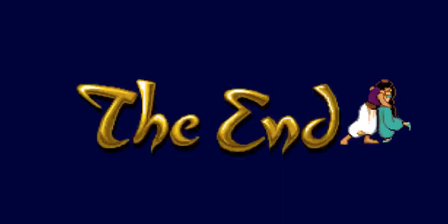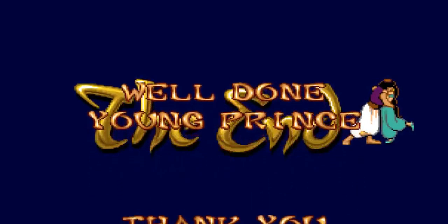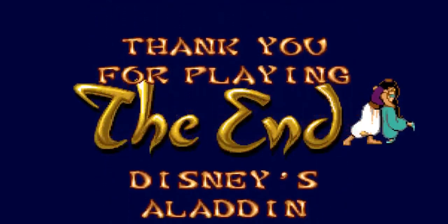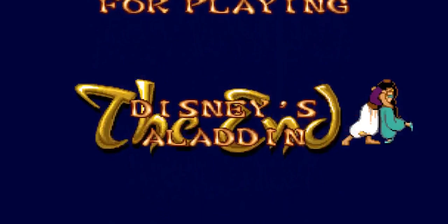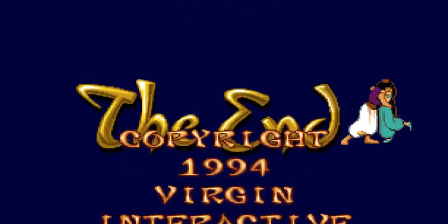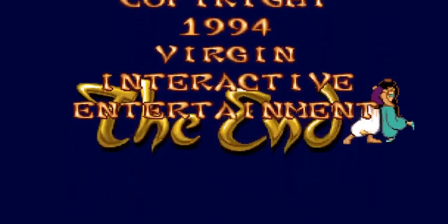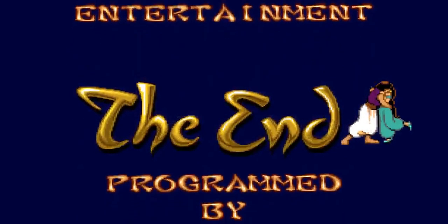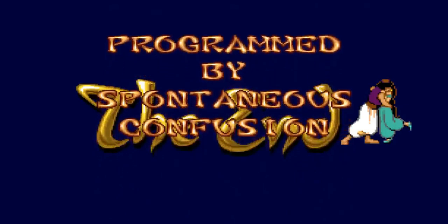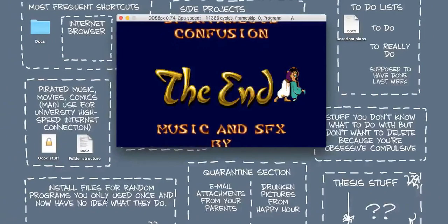Hope you enjoyed this game. Released in November 1992 — Disney's Aladdin, playable on DOS. It originally came on a floppy disk; there was a CD release as well which had some nice music and other cool features. The end screen says 1994, but I think I checked on Google that it was 1992 — anyway. Thanks for watching, goodbye!